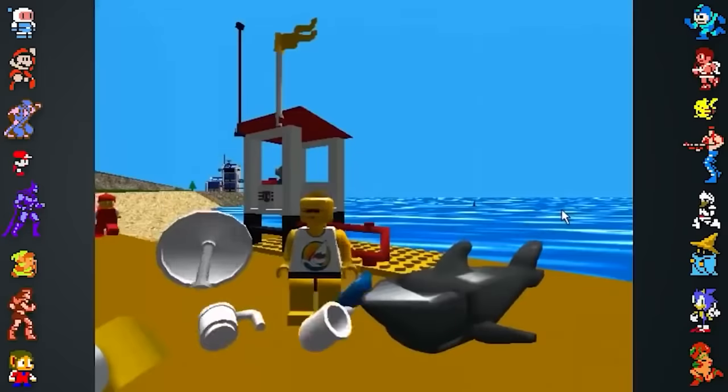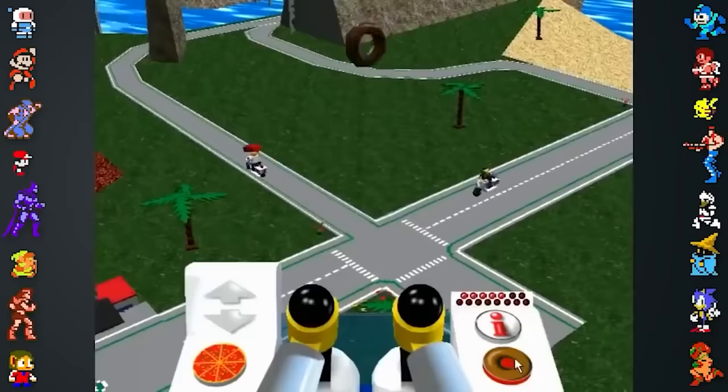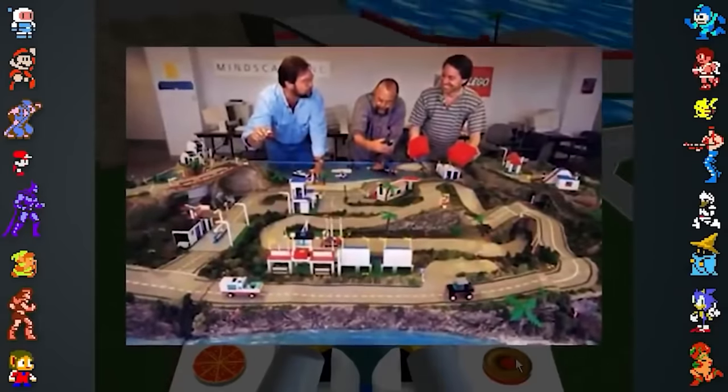Wes Jenkins, creative director at Mindscape during Lego Island's production, built a model of the game's island out of Lego with his wife. This was done to help Jenkins visualize the island before modeling began. He laments not taking any good pictures of it, as the island was tossed out after the game was finished.